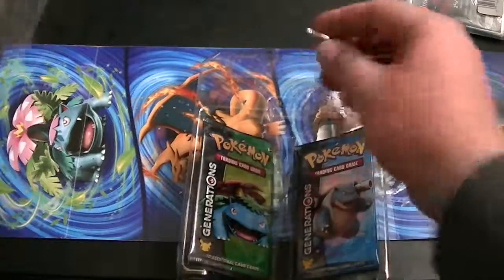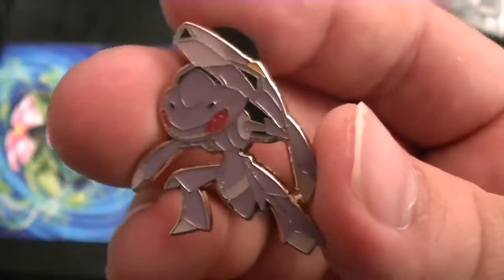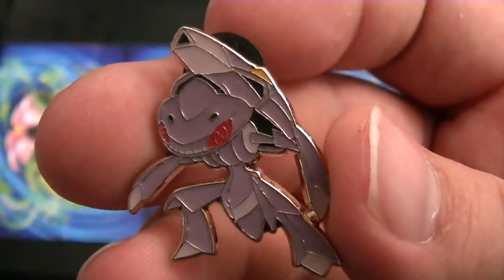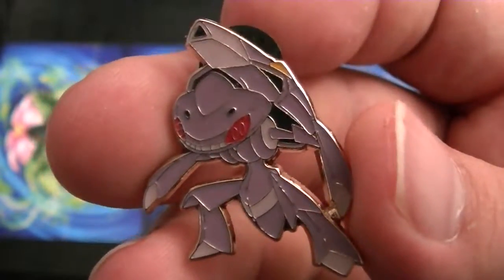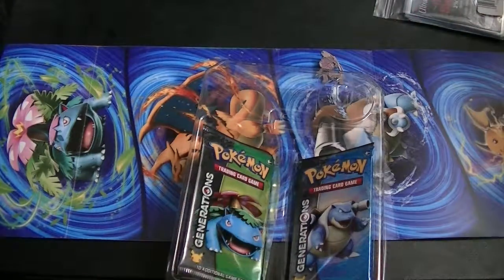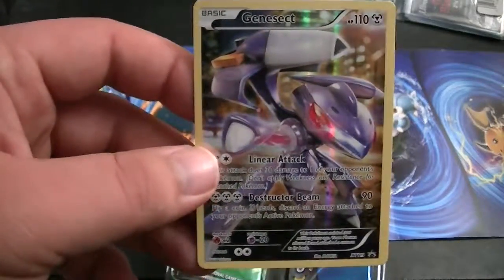Let's open it up. First, let's look at the pin. Definitely a nice design. I've heard that this is actually pretty much the same one as the Red Genesect pin that was out not long ago. It's not unlike the Pokemon Company to reuse things — I mean, they reused the figure for the Mega Gyarados between both the Mega and the Mega Shiny. Anyway, here's the card.